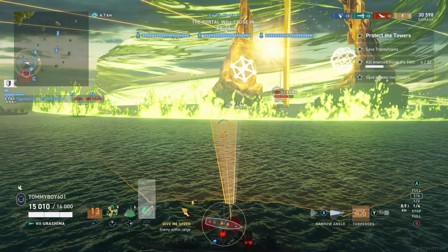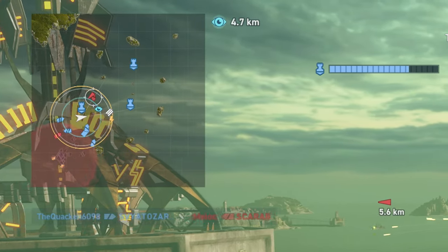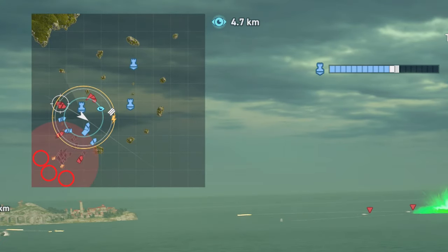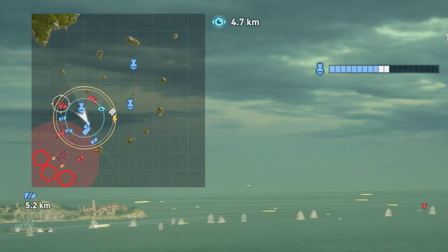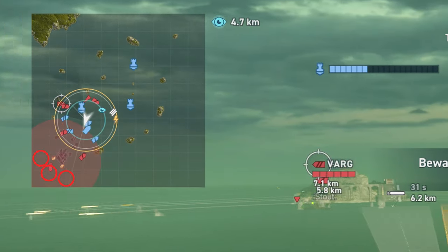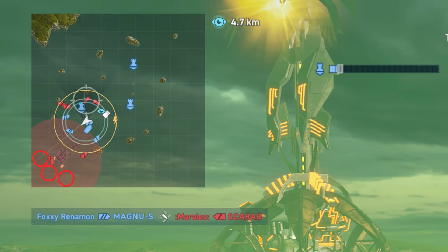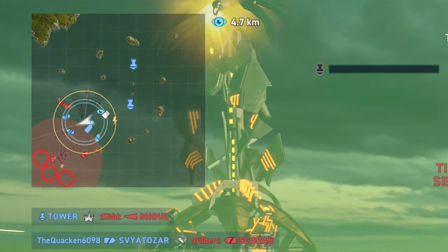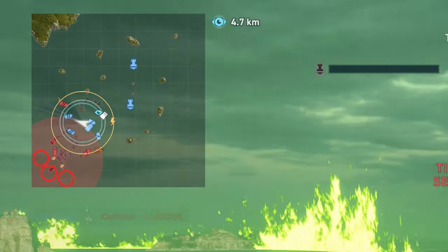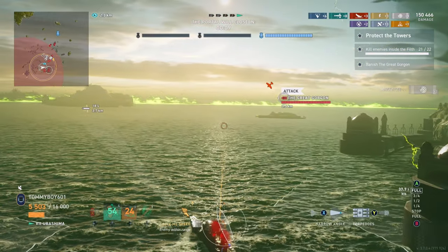The Great Gorgon is an aircraft carrier that spawns around the 5-minute mark. It spawns at one of three locations — at the portal on the left side, the right side, or directly behind it sailing through. The easiest way to locate it is: as soon as it spawns, it launches fighter aircraft, and you can see that on the map. When you get the notification that the Great Gorgon has appeared, look at the map to see where a fighter or torpedo squadron just launched from — that gives you a very good idea of where Gorgon is.